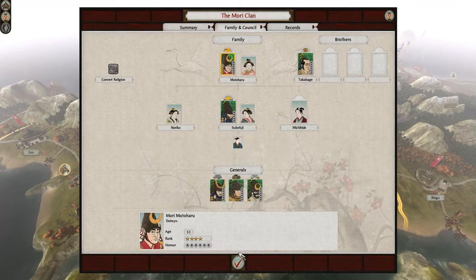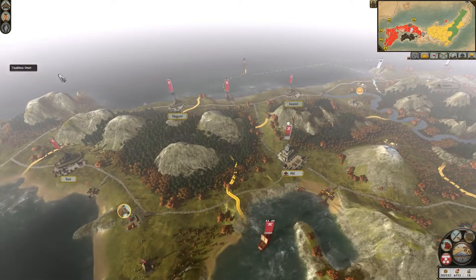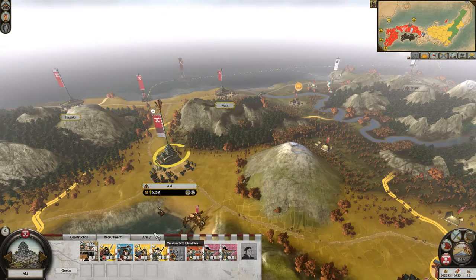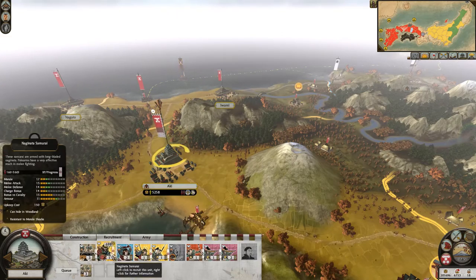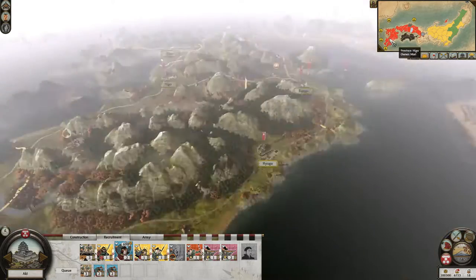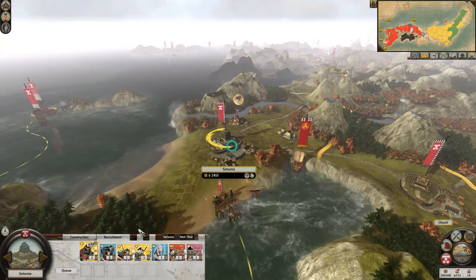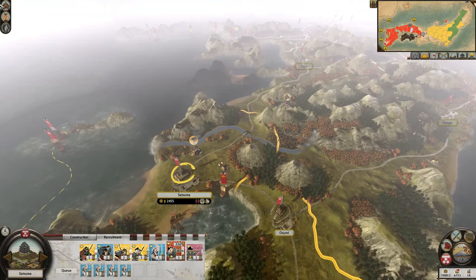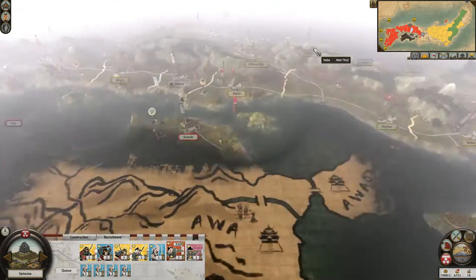Situated in Aki of western Honshu is the Mori clan, a seafaring clan that, like the Otomo, starts out with a ship with the ability to immediately recruit more from their home province. Unlike the Otomo, their starting position is far more precarious, as Aki has three approaches from which it can be attacked, and while the Uchi to the west are initially allied, this often does not last long.